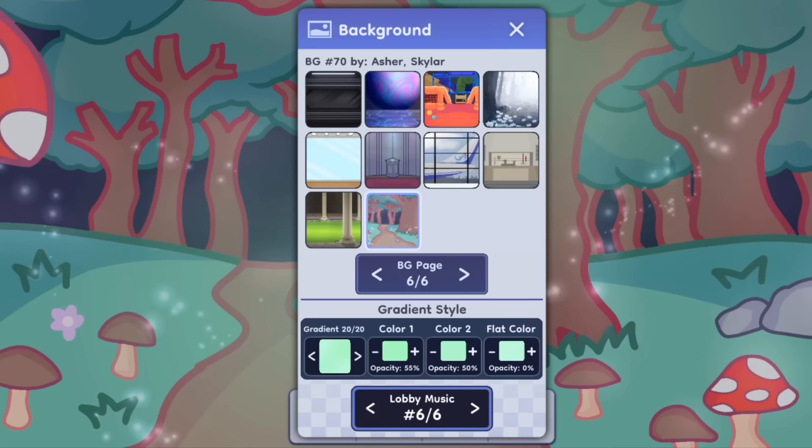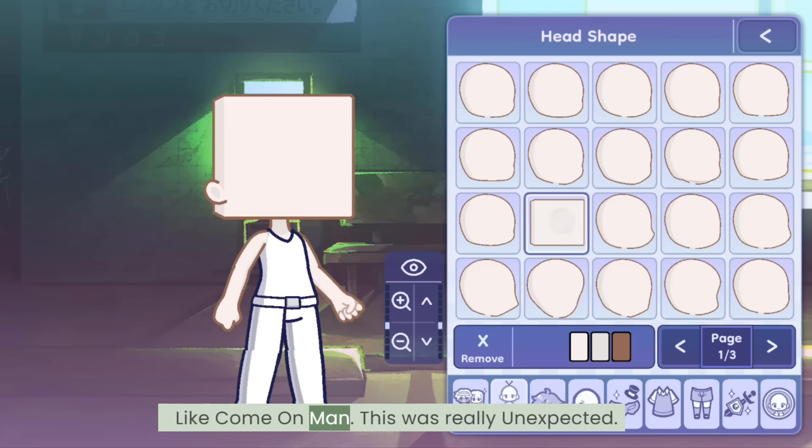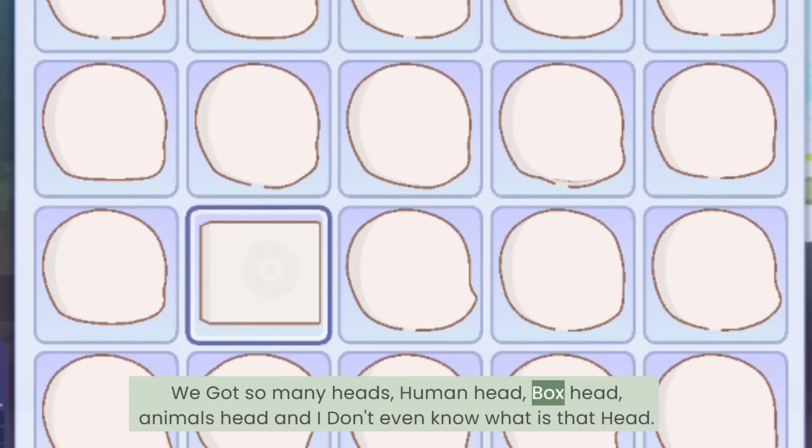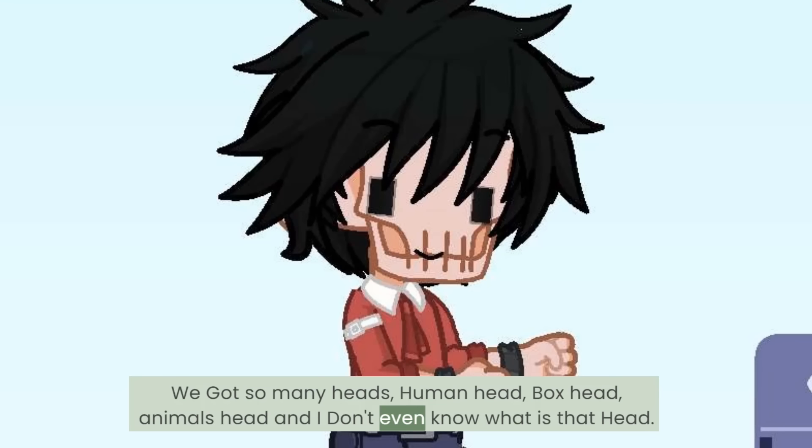There are 6 music tracks in total, and even the old Gotcha Life 1 music is available. Number 2, different head shapes. This was really unexpected. We got so many heads: human head, box head, animal's head, and I don't even know what some of them are.